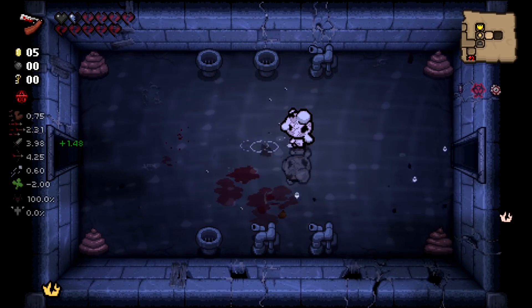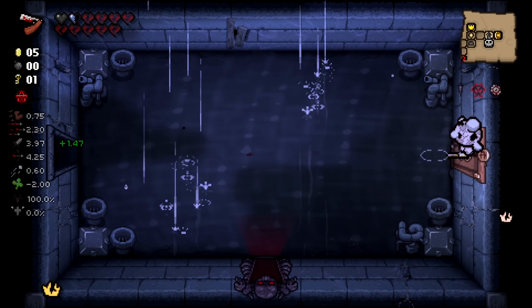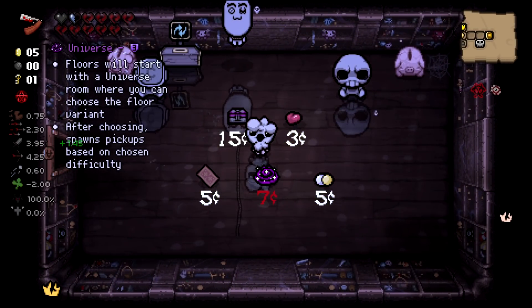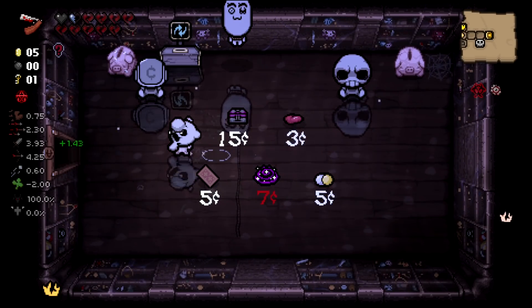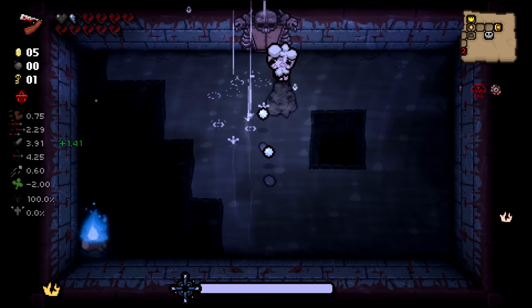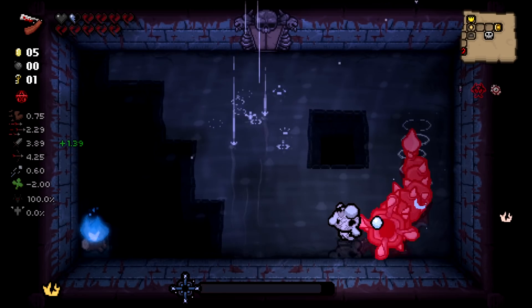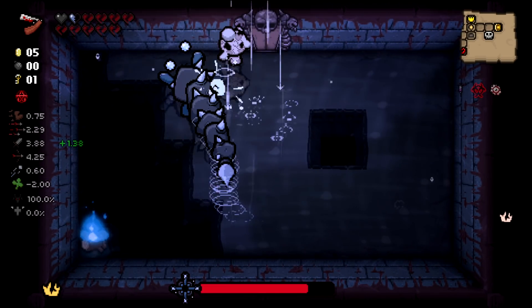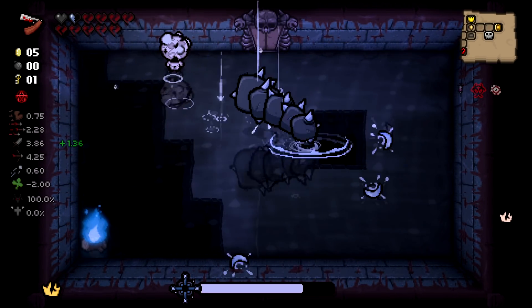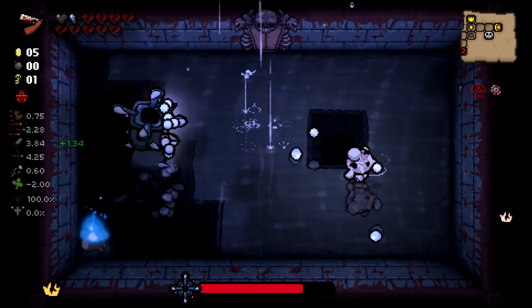Hey, Contagion actually did something of value there — clap for Contagion. No soul heart though. Floors will start with a Universe Room where you can choose the floor variant — I would love to do it, but I don't have money either, so I can't do the Universe Room at all. If I get two cents I'll do it, but right now it's not possible.